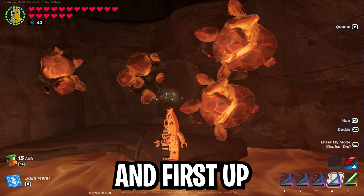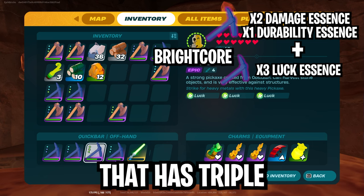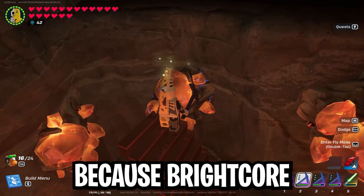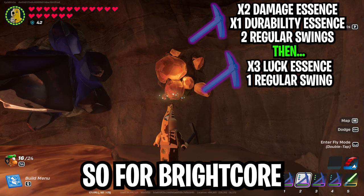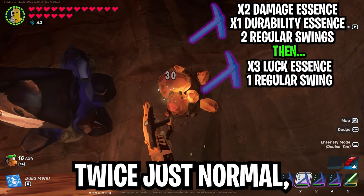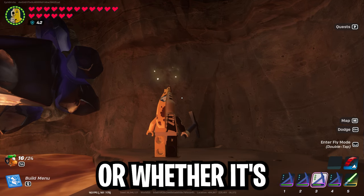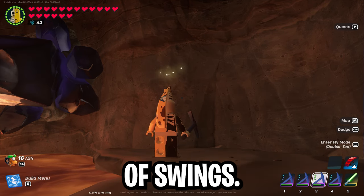Next we're going over desert cave materials, starting with bright core. For bright core, use one pickaxe with two damage and one durability, and another pickaxe with triple luck. Do one jump swing with the double damage single durability pickaxe, then switch to the triple luck for a jump swing to finish it off. This is the most efficient combo, but it's dangerous because bright core can be high up — doing a jump swing might break the stairs or foundation you're standing on and cause you to fall. In that situation, use the same combo but hit it twice normally instead, which is equivalent to a jump attack, then switch to the luck and hit it once.